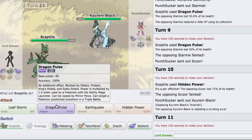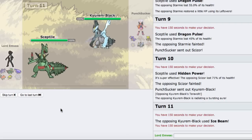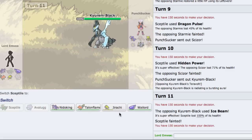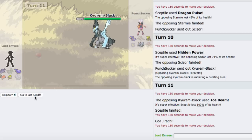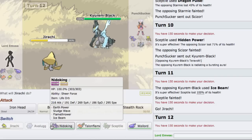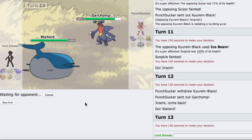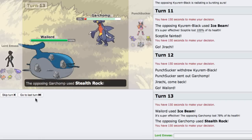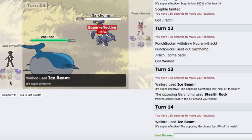He's gonna bring in Kyurem-Black. I'm not sure if he's scarfed or not. He is scarfed indeed. I'm going to go into my Jirachi. I'm actually not going to U-turn because of the rocky helmet on Chomp. I'll just double into my Wailord. He is in range of an Ice Beam, so I'll go for it now. We're not quite there - that's crazy, probably a minimum roll.